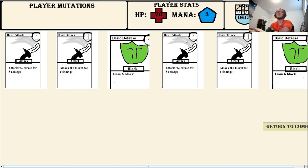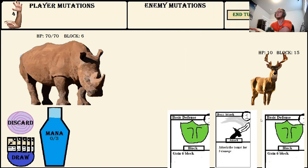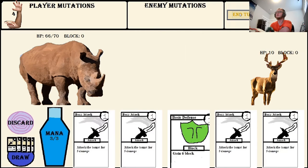Let's see what I'm going to get next turn out of curiosity. This is what's in my draw pile, and I'll draw 5 of these next turn. These are the cards I just used. I'll end my turn, and you see he only did 4 of the 10 damage he intended to do. I got 3 mana and a bunch of Strength, so I'll attack him.